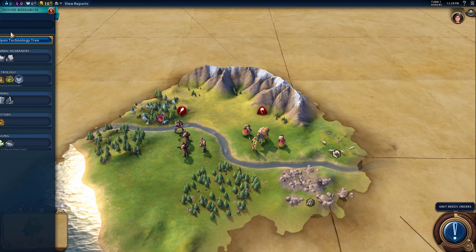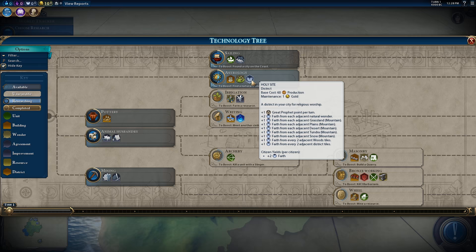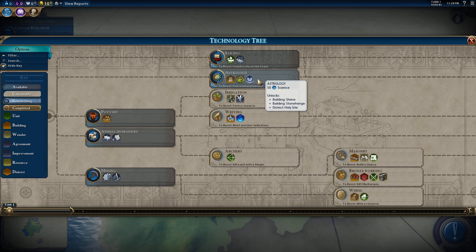Obviously, in terms of research, we've got to go astrology here — astrology first, for sure. It's just too important. And one of the biggest factors for achieving an early game religion is finding a natural wonder.